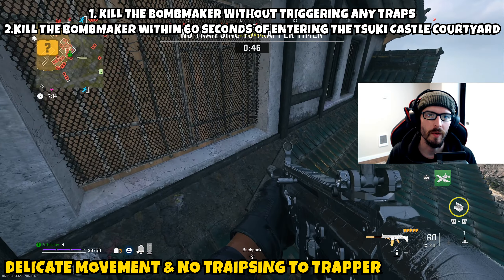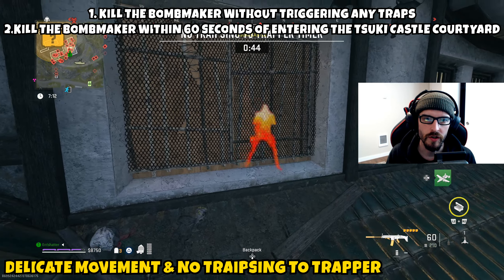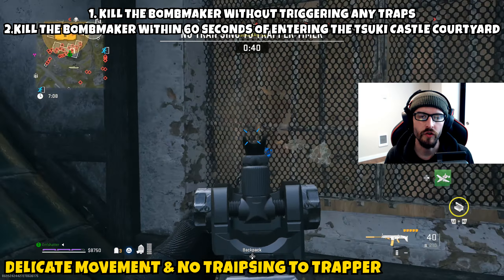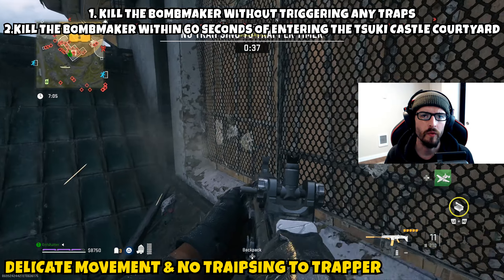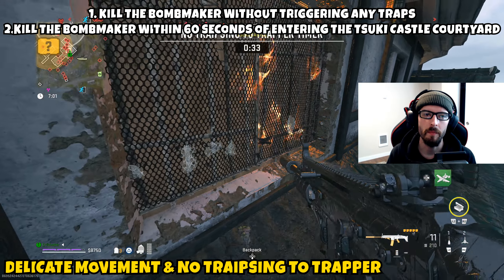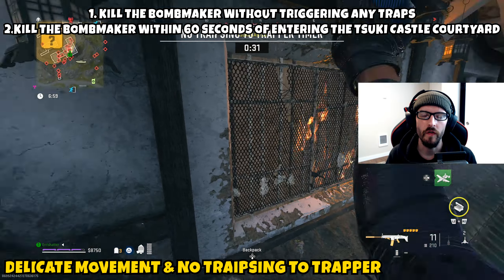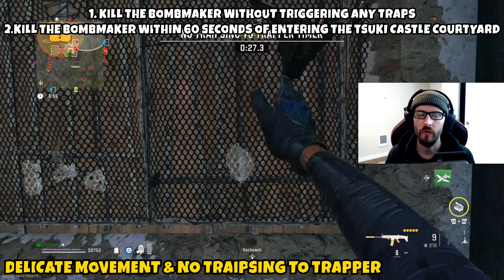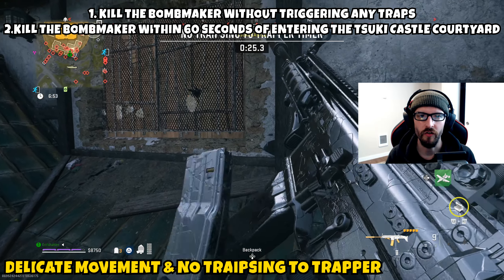If you're up above and not seeing any grated windows, you're one level too high — just go down one level and you'll see the specific windows shown in the gameplay. These are the windows you want to be shooting through and throwing drill charges into. This took me multiple attempts because the drill charges kept getting blocked by the trophy system, but once I broke through enough of them I was able to eliminate the bomb maker pretty quickly.